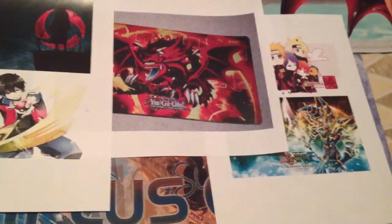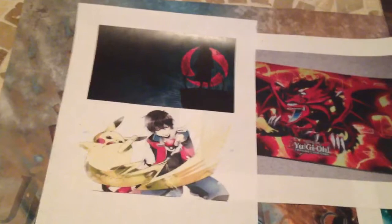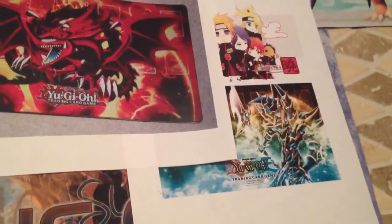It'll probably be about a week or two before we get 20 orders. These are pretty much pre-orders right now. If you guys are interested, just tell us which one you want: Red and Pikachu, Itachi, Slifer, the Chibi Akatsuki characters, or the Paladin Magician.